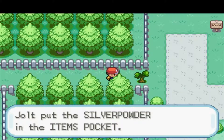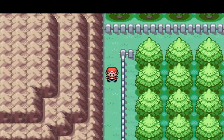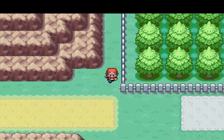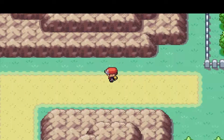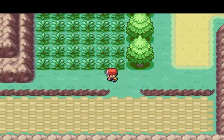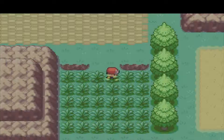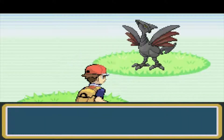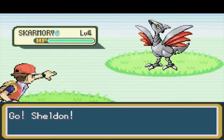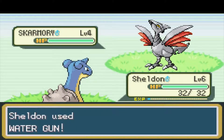We just found the Silver Powder up here. I believe that increases Bug-type moves, but I also randomized all of the items, so I'd imagine we're going to get some pretty funky items I've never heard of before. Let's see what we can get for our second encounter — it's a Skarmory! That would definitely be good typing for us, because we do not have Flying nor Steel yet.